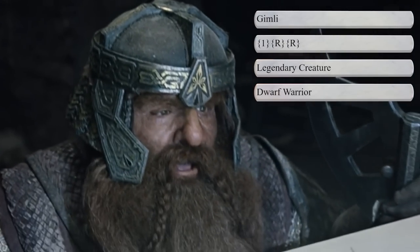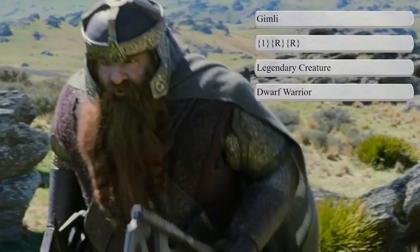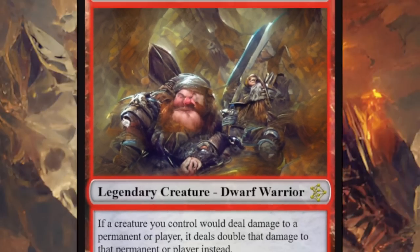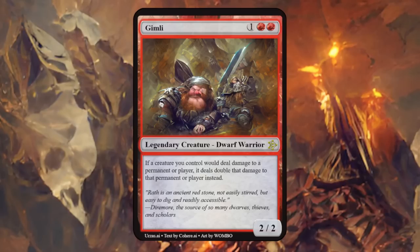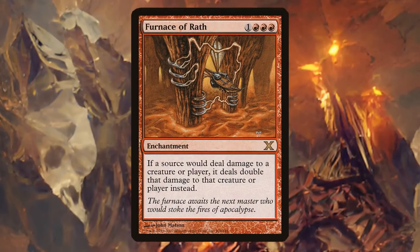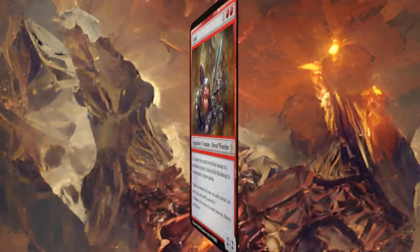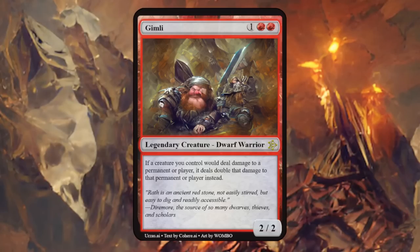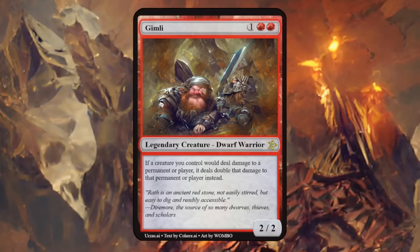Gimli was the only dwarven member of the Fellowship of the Ring and became fast friends with Legolas — dwarves are typically red in Magic, which fits Gimli perfectly. Gimli is a 2/2 saying if a creature you control would deal damage to a permanent or player, it deals double that damage instead. Very powerful effect, often seen on more expensive enchantments, and Gimli himself essentially attacks for 4. Maybe a little too powerful on a 3-drop, but a 2/2 is not too difficult for the opponent to remove, and it doesn't increase toughness, so it forces opponents to trade and keep creatures back.